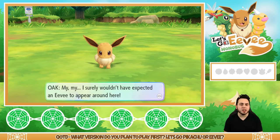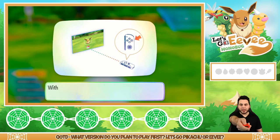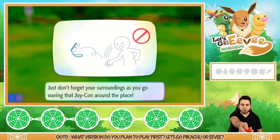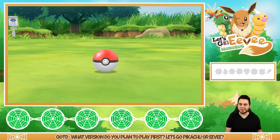Hold your Joy-Con horizontally and point it straight at the screen. I'm going to use the Poke Ball Plus at some point, but for now I'm using the Joy-Con. Press the A button to ready a Poke Ball, then throw it by waving your Joy-Con. I don't quite know what I'm doing — but there we go, I got it!